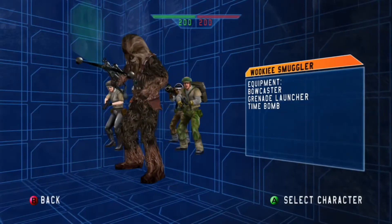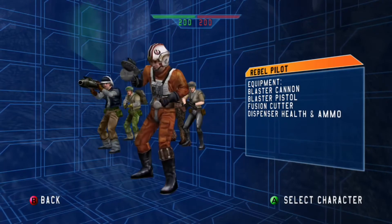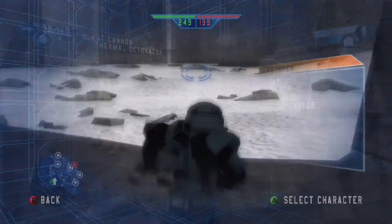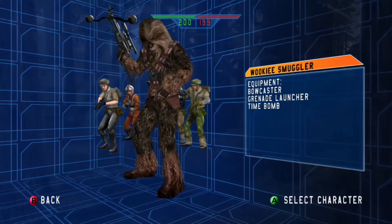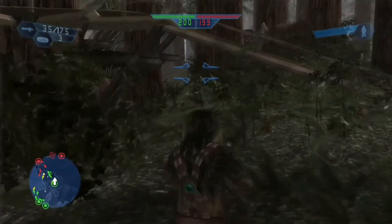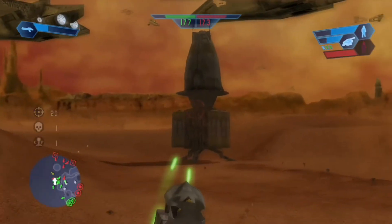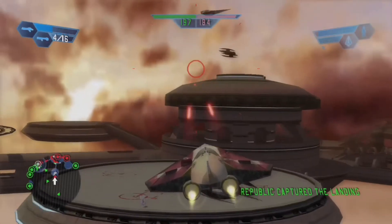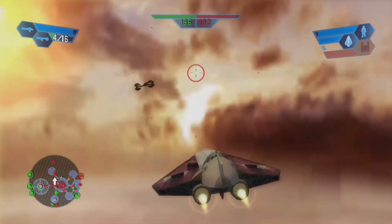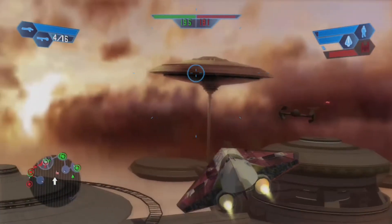Each faction has a choice of 5 units: a Trooper, Anti-Armor, Sniper, Pilot, and one exclusive unit — the Jet Trooper for the Republic, the Imperial Dark Trooper, the Confederate Droideka, and the Rebel Wookiee. Heroes also appear, but aren't playable. Vehicles also appear on some maps, ranging from AATs to ATTs, from Gunships to Jedi Starfighters. These vehicles don't need any requirements to operate and can be repaired by the pilot class. Mounted turrets are also available to use and can be constructed again by pilots.